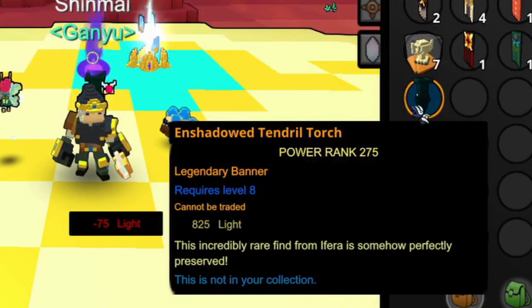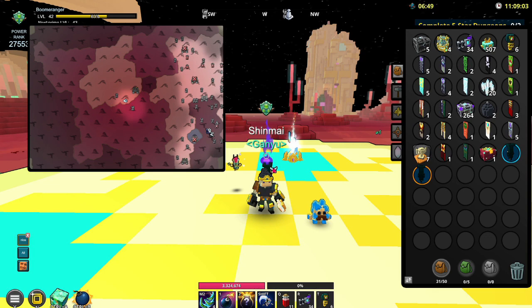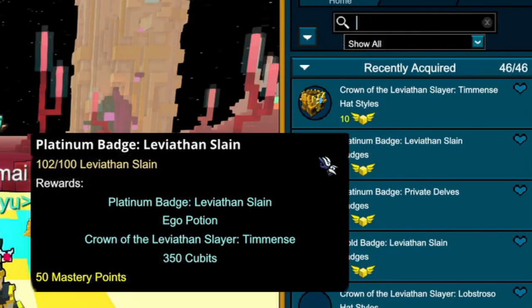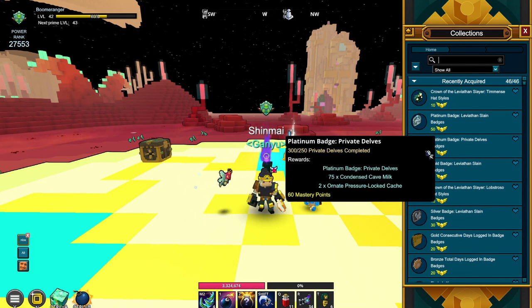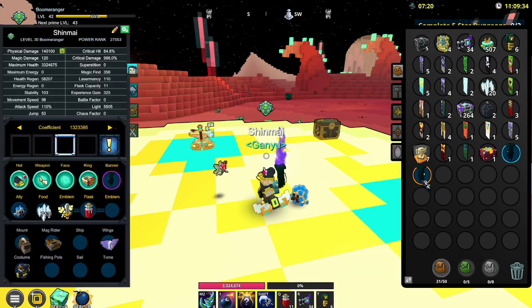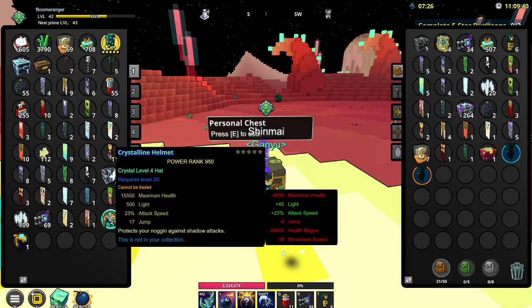I ended up getting my Uber 10 permanent torch inside the Uber 10 topside rather than in the delves, because I was joining players that were farming Uber 10 topside worlds for Leviathans as well as joining in the delves to make my farm as efficient as possible. As you can see, I am currently sitting at 102 Leviathan Slain over the past couple of days, and I also had to get a couple of badges as well as the Private Delve Platinum Badge. I've been farming the delves a lot — 300 out of 250 Private Delves completed — but the grind was truly worth it because we finally got our Enshadowed Tendril Torch. Not to mention, I did also get my Crystal 4 bow as well as a Crystal 4 hat.